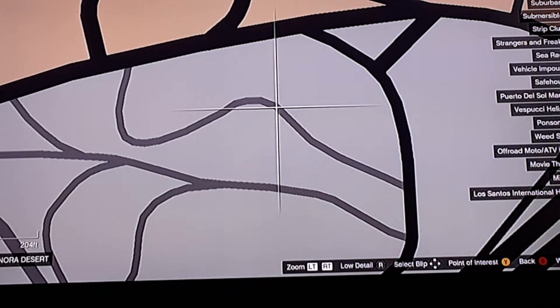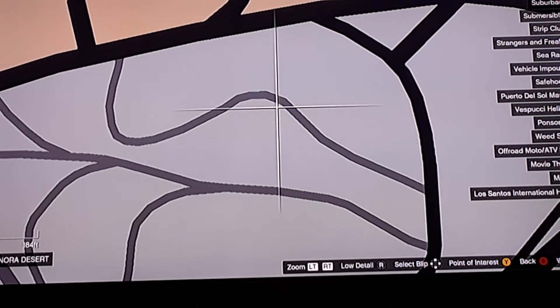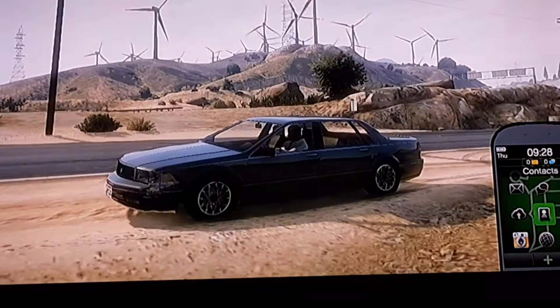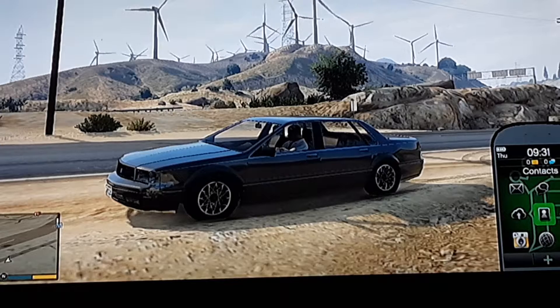Anyway, at around 10 to 11 o'clock, you want to come to this location on the map where there will be two FIV agents and a couple of scientists checking out the satellites for, I believe, weather tracking — I'm not entirely sure. But that is where the FIV Buffalo or the FIV SUV will spawn in, and that only happens between 10 and 11 o'clock in the morning.